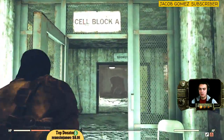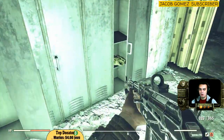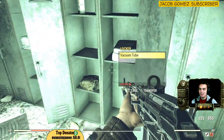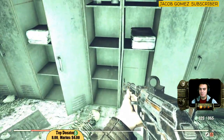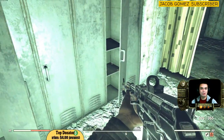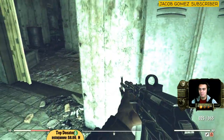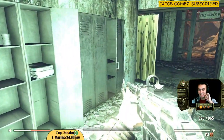You walk through cell block A, go to the showers, and bingo - we got our military fatigues, ladies and gentlemen! Military fatigues is always there. I found it already four times now in the exact same location, so it's definitely there.